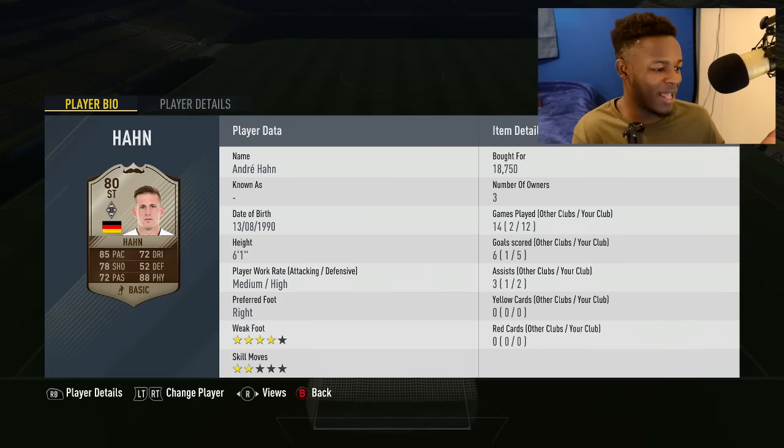The guy I'm going to be using in this video is a beast. I've used him in previous squad builders using his normal card, and his normal card is insane, so I'm pretty sure his Movember card is going to be exceptional. He's German, plays in the Bundesliga, and he's a striker — if you haven't guessed it already, it's Han André.